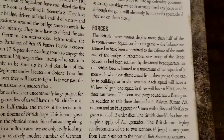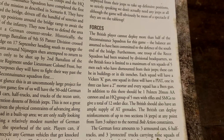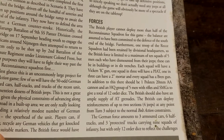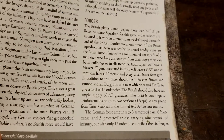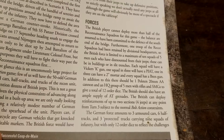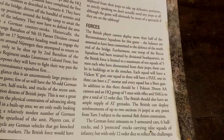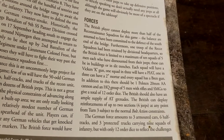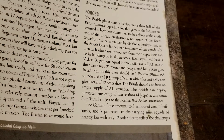The British player can't deploy more than half the Recon Squadron — the balance is assumed to have been committed to the defense of the south end of the bridge. Furthermore, one troop has been retained by divisional HQ. The British force is limited to a maximum of 10 squads of five men each, dismounted from their jeeps, deployable in buildings or slit trenches. Each squad has a Vickers K gun; one squad has a PIAT, one-in-three have a two-inch mortar, and every squad has a Bren gun. There should also be a Polsten 20mm AA gun and an HQ group of five men with rifles and SMGs, giving a total of 12 order dice.